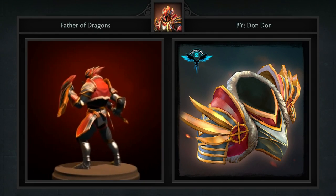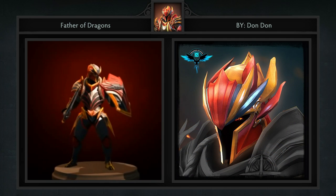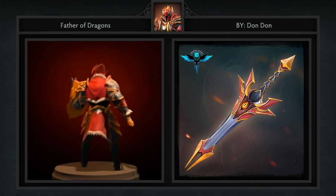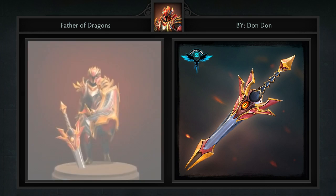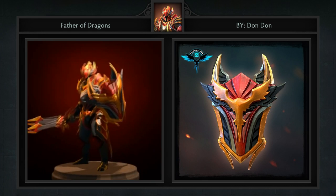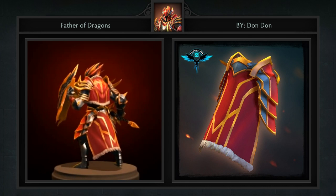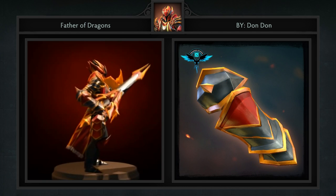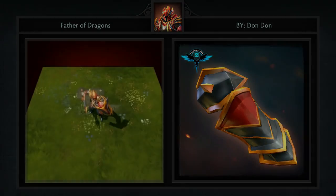Last but not least is a set that came out while we were at TI3 and we just plain missed it. It's the Father of Dragons evolving set for Dragon Knight, created by Don Don and the TPL guys. It comes with 6 items including pauldrons, a helm, sword, shield, tacits, and gauntlets. By default this Dragon Knight set looks freaking awesome, but as you watch more Premier League games, this set will gain levels, making it look even more epic. We've seen this feature before in a co-op set, but the execution on this one is so much more impressive. Be sure to watch the accompanying video to see the differences in levels more closely.